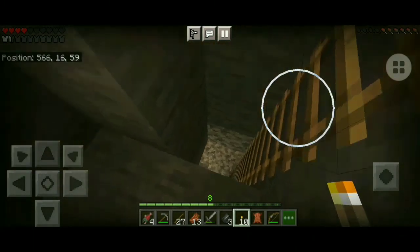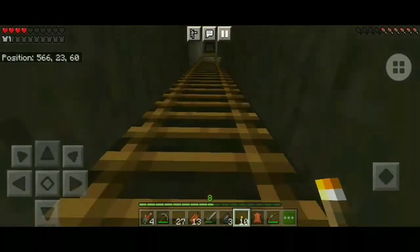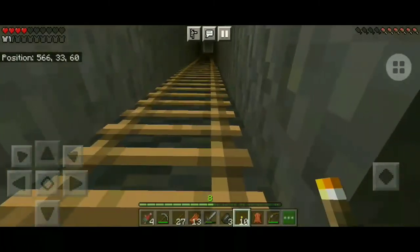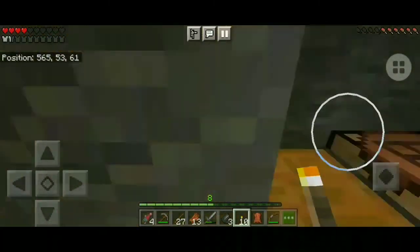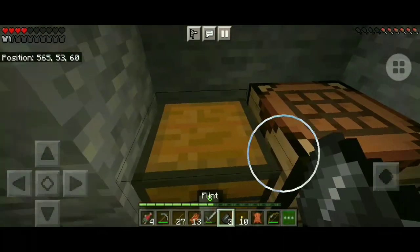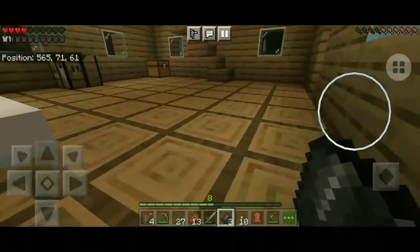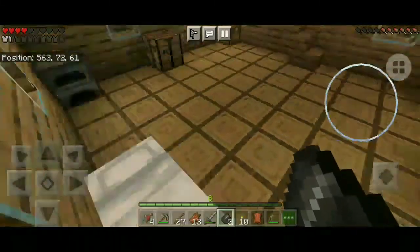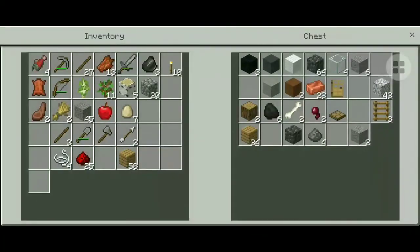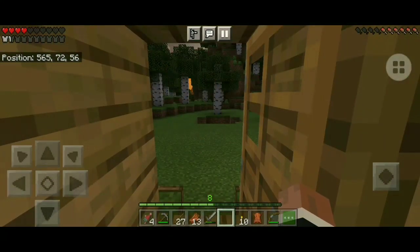I was mining flint — flints come from gravel, I was mining gravel from there. I have to take feathers and make some arrows and go out to hunt. This is quite disgusting — to hunt those zombies and creepers. Flint from gravel.